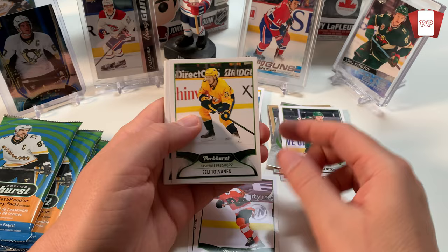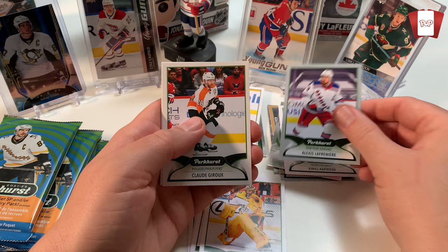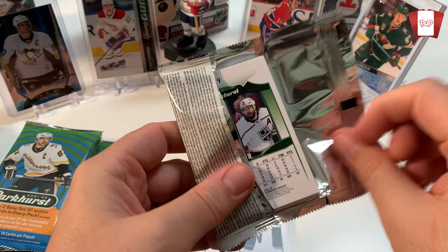Esa Lindell. Joel Farabee. Ilya Mikheyev. Seriously - is this the Nashville box? Alexis Lafreniere - this is the silver parallel. I'll take you. Claude Giroux. Oh got another rookie - Ukko-Pekka Luukkonen from the Buffalo Sabres. Sweet. Pavel Zacha. Patrik Laine. Filip Forsberg. I seriously think this was the Nashville Predators box.